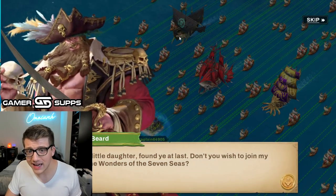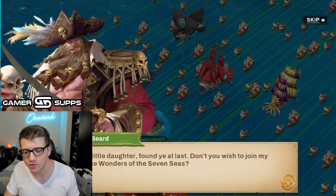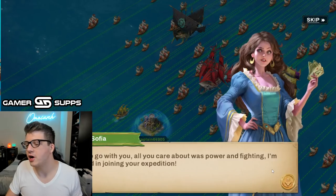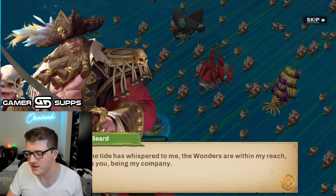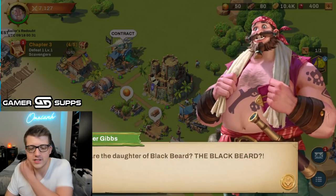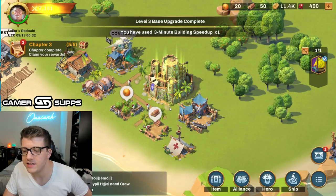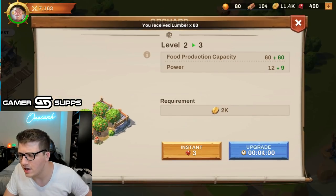Oh my god, it's Blackbeard! 'Oh my sweet little daughter, found you at last. Don't you wish to join my crusade to the wonders of the seven seas?' 'I don't wish to go with you — all you care about was power and fighting.' 'The tide has whispered to me the wonders are within my reach, all I need was you being my company.' You're the daughter of Blackbeard! Let's use speed-up items.